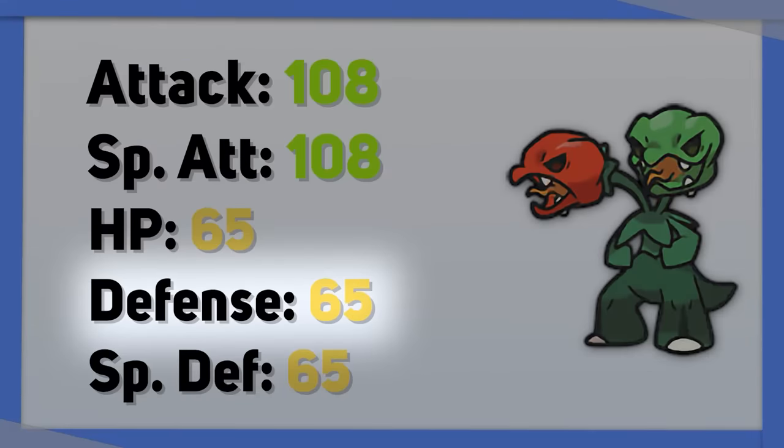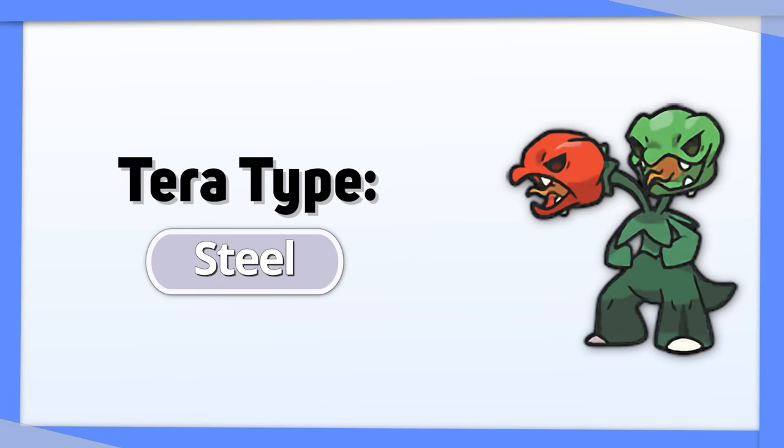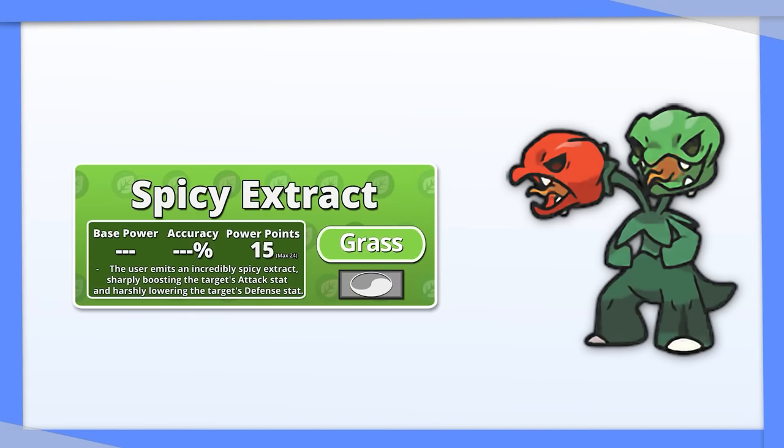Scovillain has bad defense with no speed to make up for it. Tera Steel allows it to survive for longer and set up more safely with Spicy Extract.